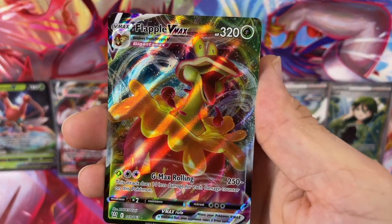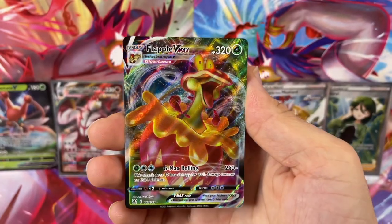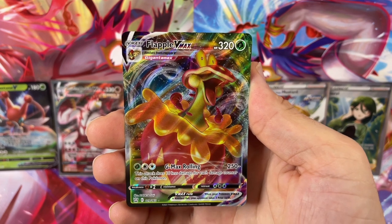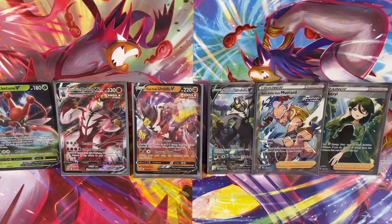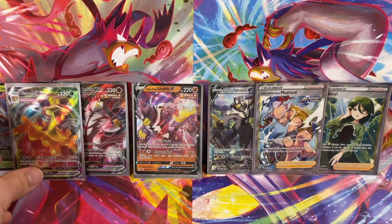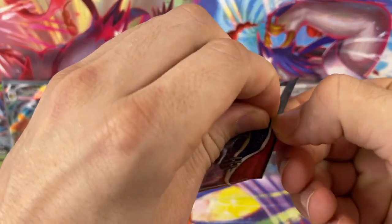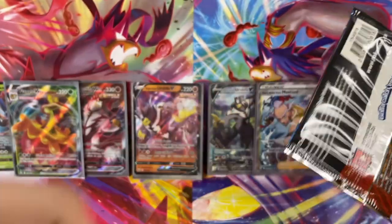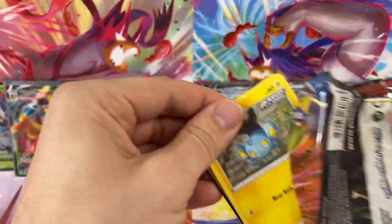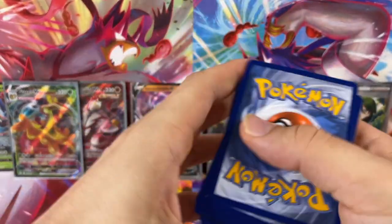Oh, that is a face you want to introduce to the family! Flapple VMAX — that's so weird, he's the keeper. All right folks, we can call it a day — we got Flapple VMAX, booster box was worth it, that's all we really gotta say. We can pull nothing — I'm happy now. All right, let's see what we will get though. Got a code card. One, two, three, four. Electric energy.